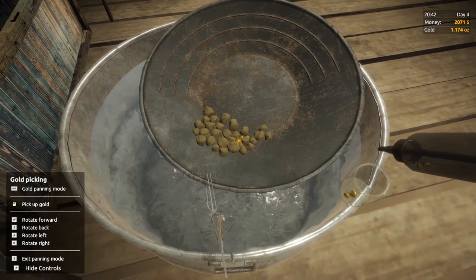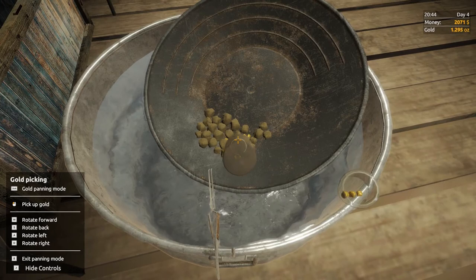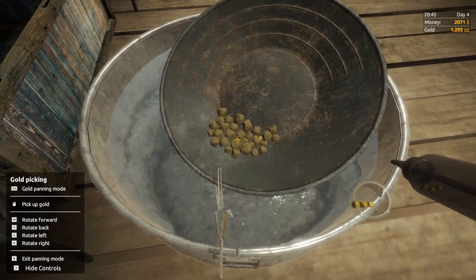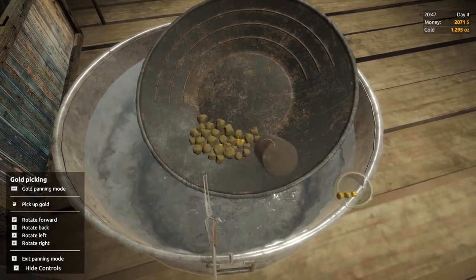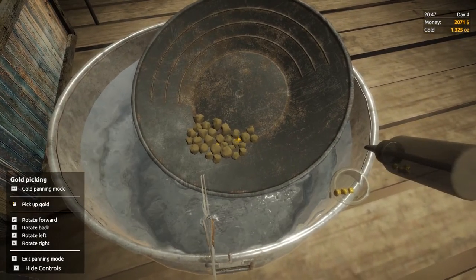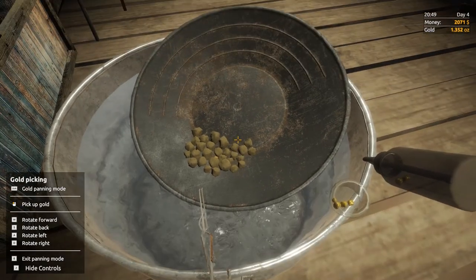Ideally you want to get all these rocks out of the way so it's easy to pick the gold, but sometimes it can be a bit of a challenge and a little bit difficult to get them all off without losing gold. If you can't actually get one, just move on to another one.